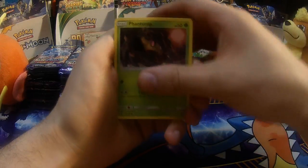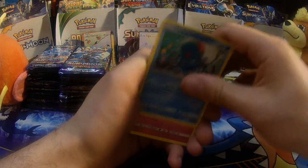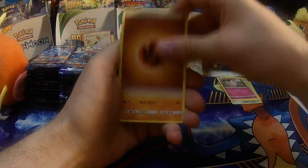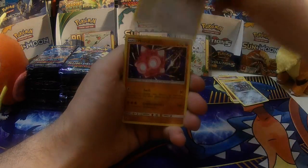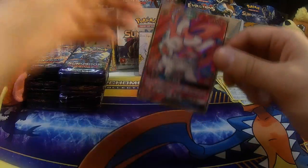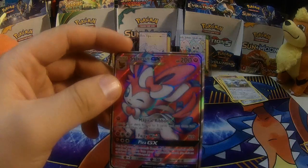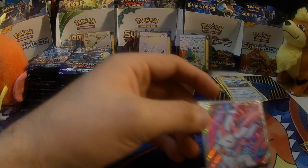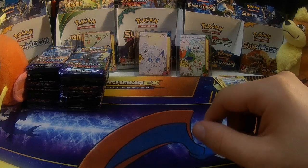First pack of the box — Phantom, Helioptile, Beldam, Tentacool, Clefairy, Fighting Energy, Sudowoodo, Komala, Reverse Holo Oricorio, Minior. And right off the bat, we've got a Full Art Sylveon GX! Spectacular way to start off the opening — a Reverse Holo and a Full Art GX.